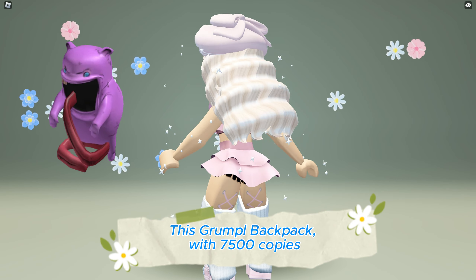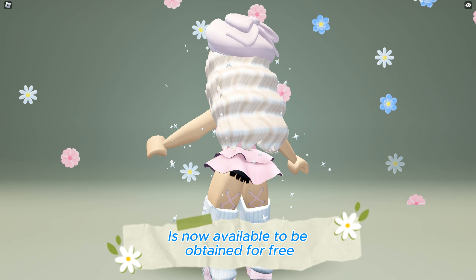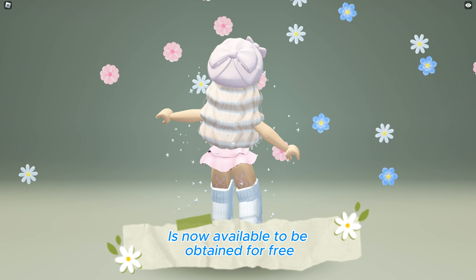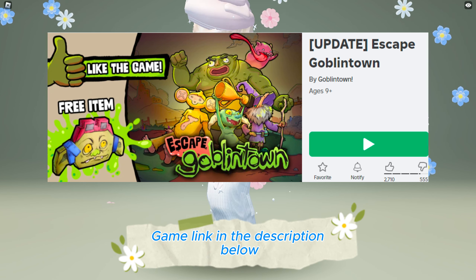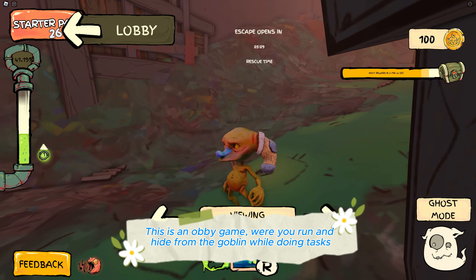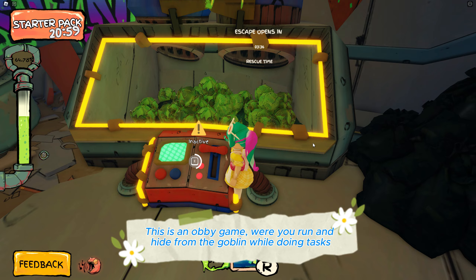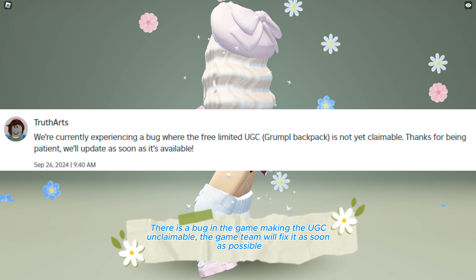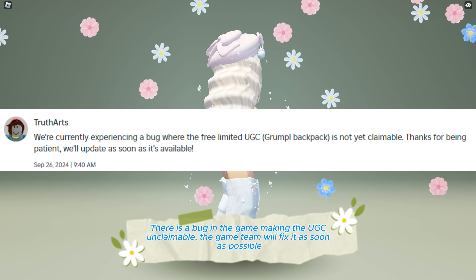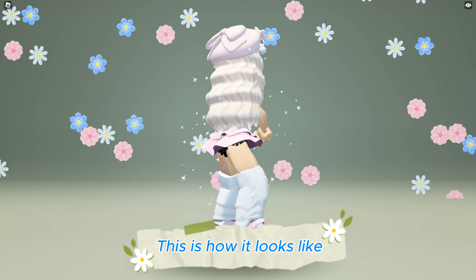This Grumple Backpack with 7,500 copies is now available to be obtained for free at the Escape Goblin Town game — link in the description below. This is an obby game where you run and hide from the goblin while doing tasks. There is currently a bug making the UGC unclaimable; the game team will fix it as soon as possible. This is how it looks like.